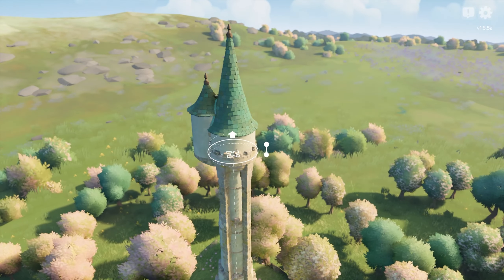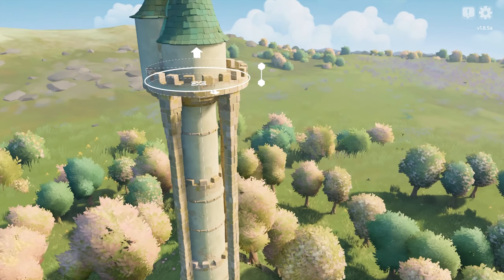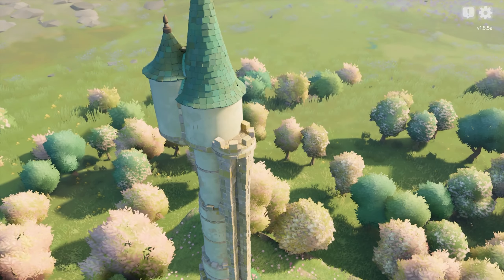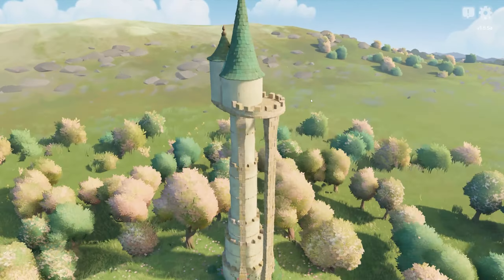That's kind of what I do here for a little while - I just play around trying to get the supports not to show. In the end I give up with one of them and just accept that there'll be some supports but not loads. Because I wanted to have a little walkway going around the top section where Rapunzel can come out and let down her hair if she should wish to.